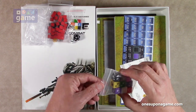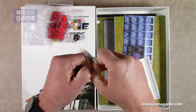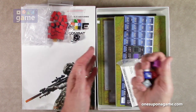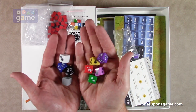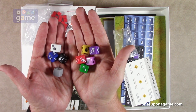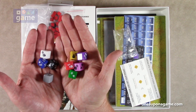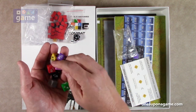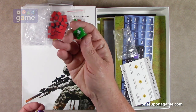Then we've got these custom dice. They're six-sided and come in a variety of colors with no duplicates. We've got white, black, blue, gray, red, yellow, purple, kind of a magenta, and green. They obviously seem to all have different sides.